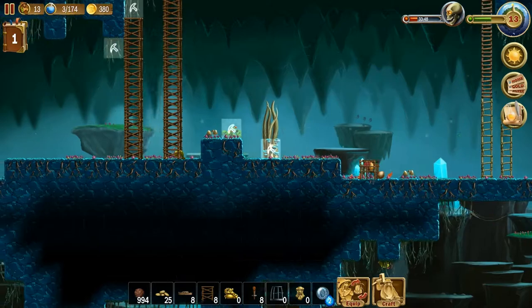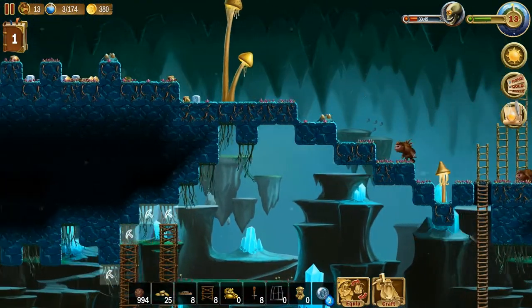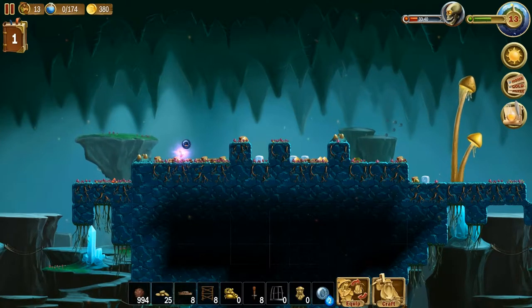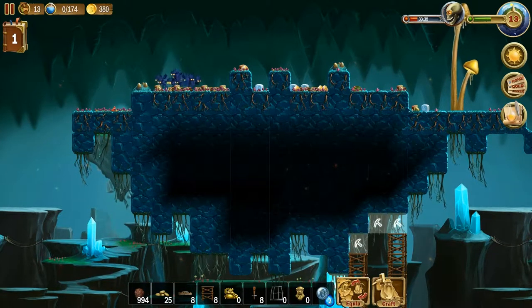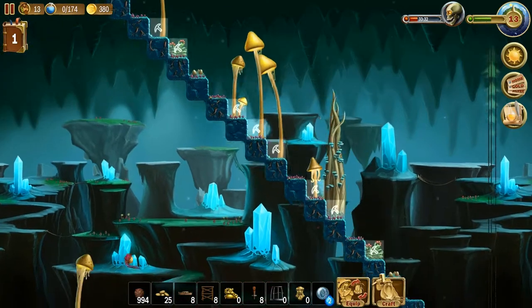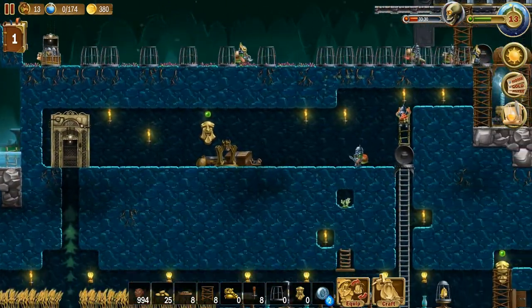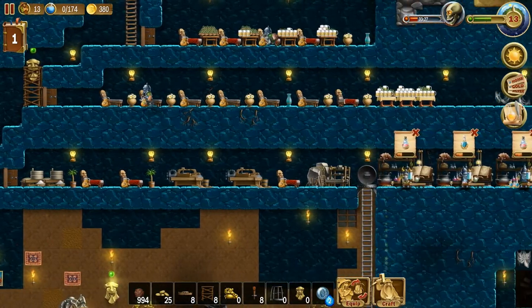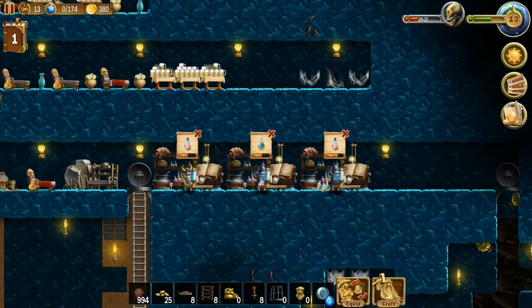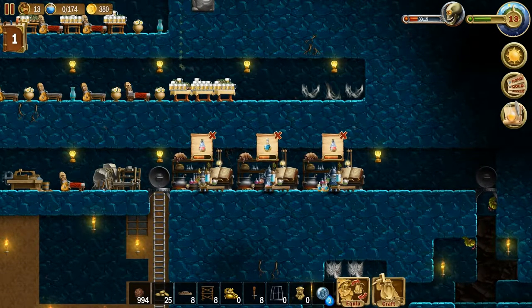There's a lot of dwarves coming up and down here — I don't know why they're coming over here to get this stuff. Let's put some minions down. That should help them out so they don't have to come all the way up here and can just spend their effort actually chopping stuff down, because they've got a lot of it to do right here. We are just killing a little bit of time to allow them to make the potions, because as you can see they're making them down here and it takes a while.